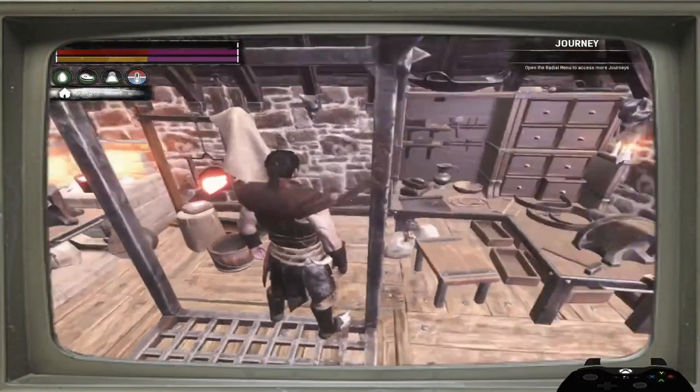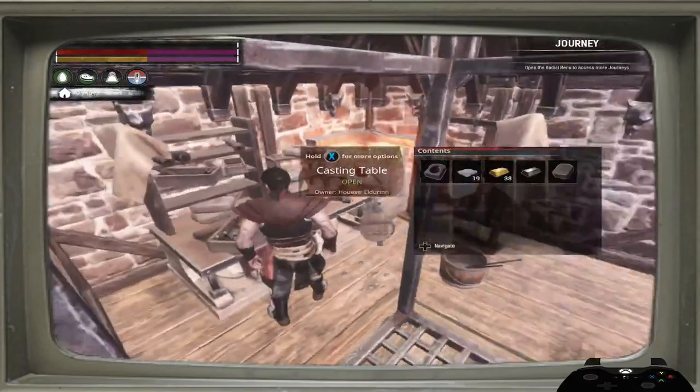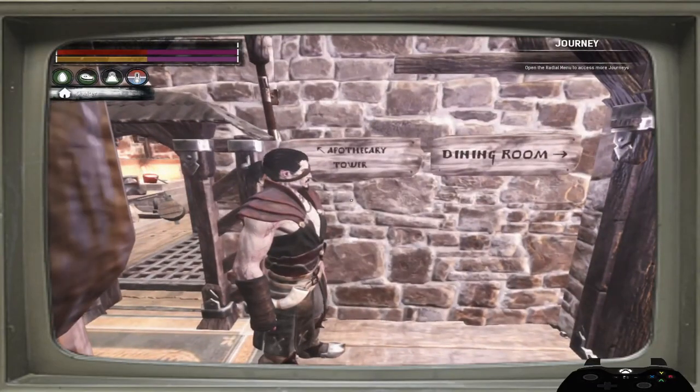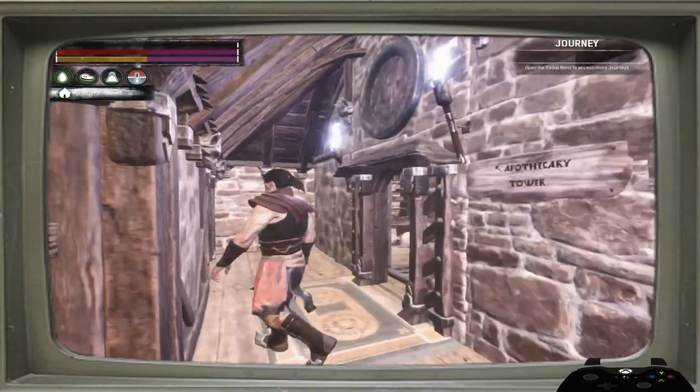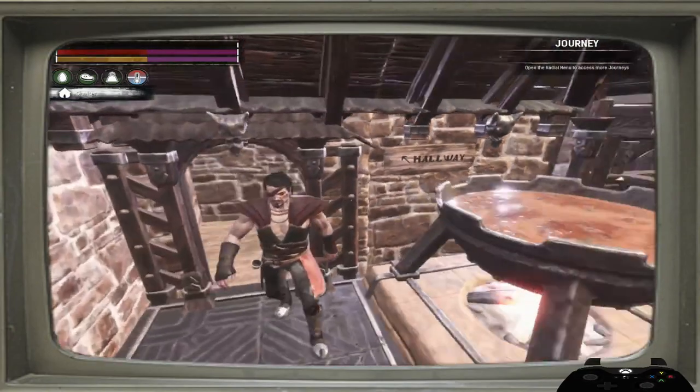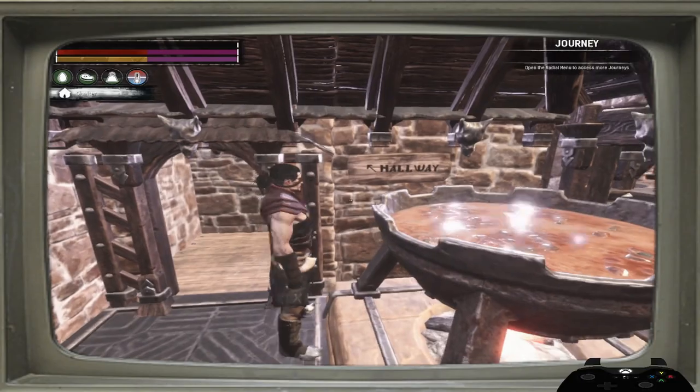Then we slide on down here — we've got the tinkerer's bench and the casting table. I've got little signs to tell you where you're at. Of course, this one's called the hallway and it leads to the kitchen. Hallway right there.